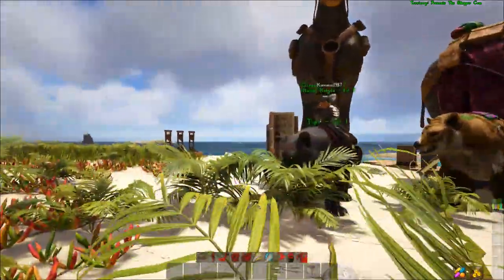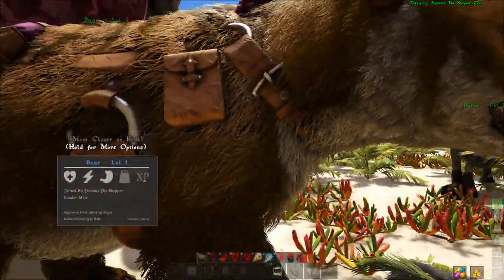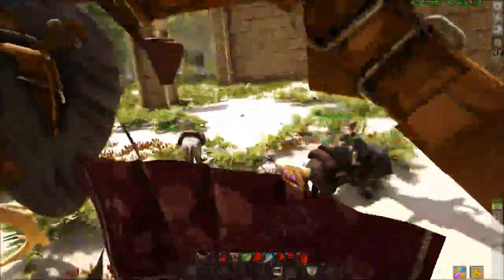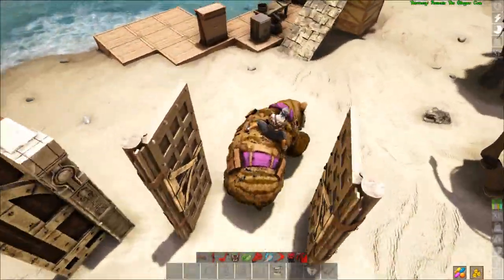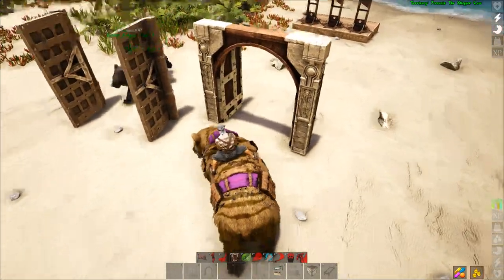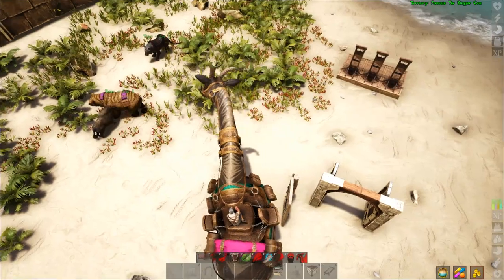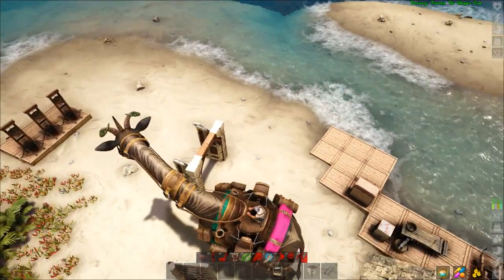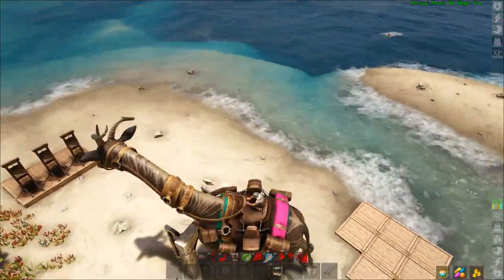You probably wonder: can we use any creatures with those gates? Here we have a tiger — let's try some creatures. Let's see if a bear can fit through them. Tiger fits as well! Let's see if this one cannot go through. You're too big — nope, doesn't fit.